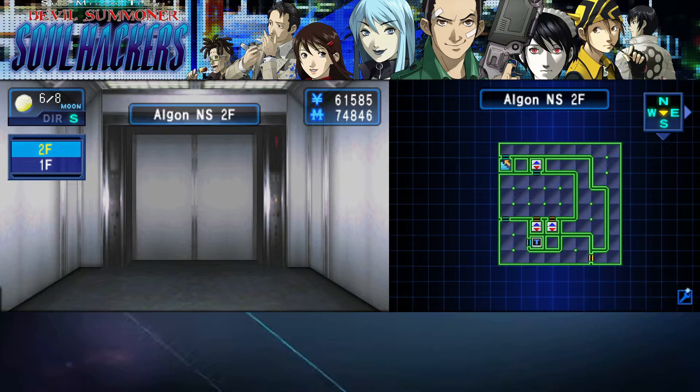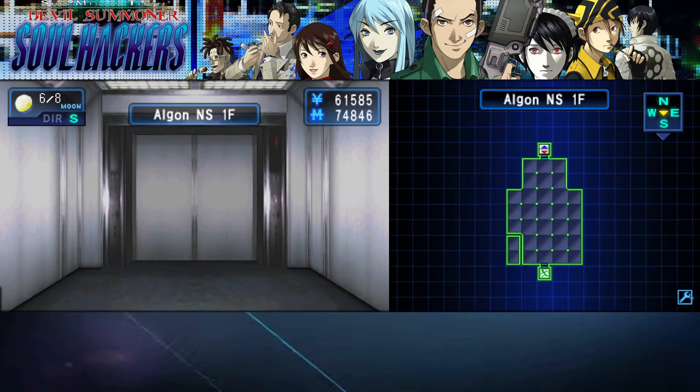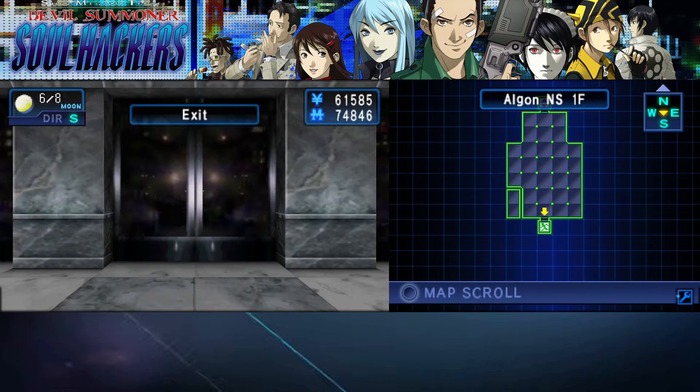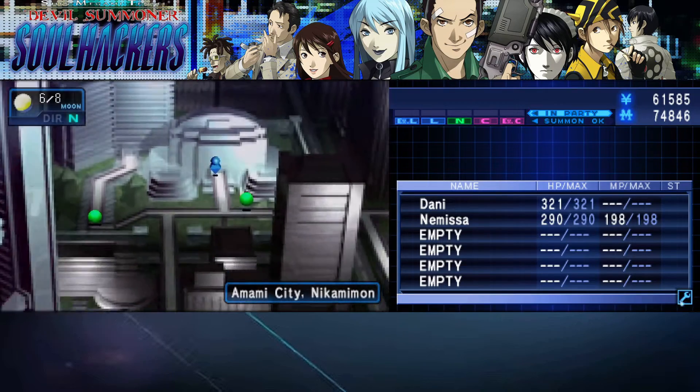Let me look up Soul Hackers side quests and see what that does. Here we go — optional quests. A Mummy Bypass — I may have missed some of these. Boss fight, Special Power Research Center. Yeah, I probably did miss some stuff — it's fine, not too big a deal. That was a pretty fun side quest though — I liked the riddles and everything, it was a nice little time.